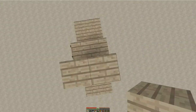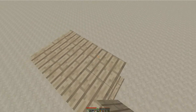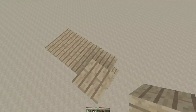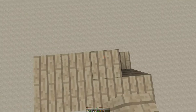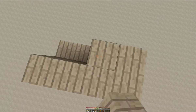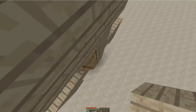Now we need to make the head. The head's also very important. You just kind of make a block out over the shoulders, like that, and then build up 2 blocks. And there we go — simple as that. We're not done yet, though.